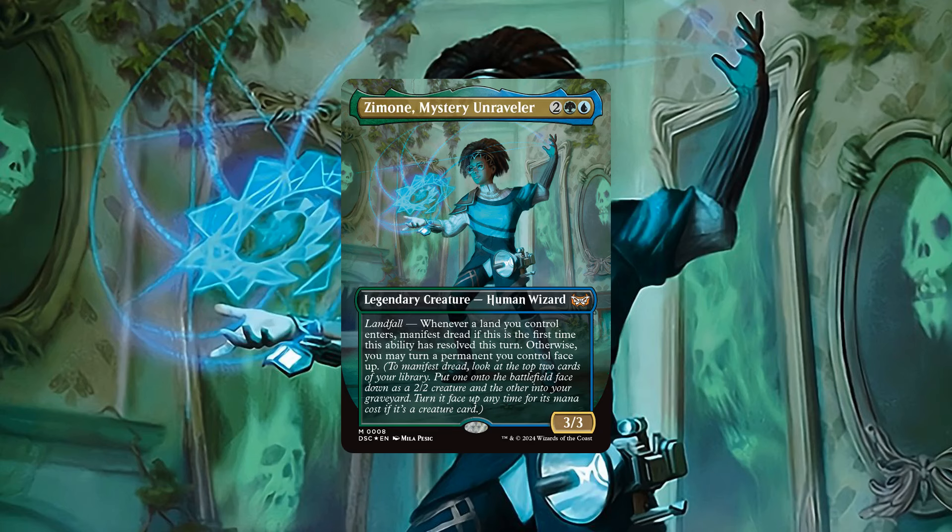Whenever a land you control enters, manifest dread if this is the first time this ability has resolved this turn. Otherwise, you may turn a permanent you control face up. Breaking down her core stats, Zamone is sporting a mid-weight CMC, a slightly below average stat block for her cost, and an ability that allows us to repeatedly get cards from our deck into play face down and flip them face up at no mana cost.